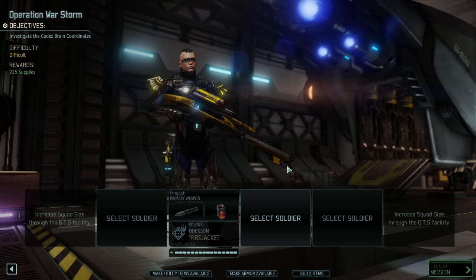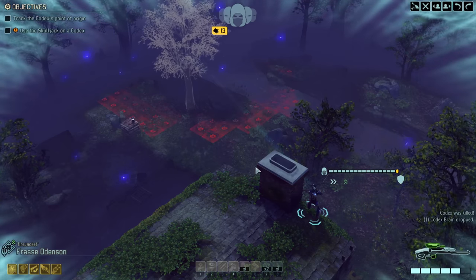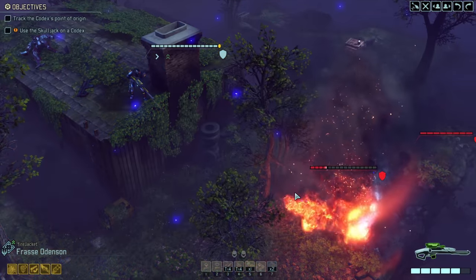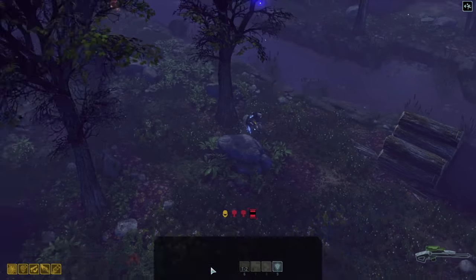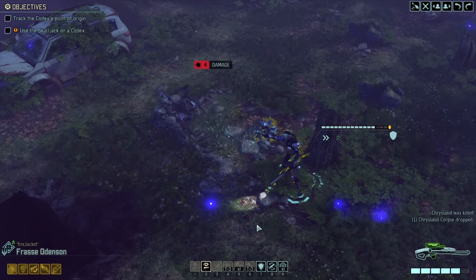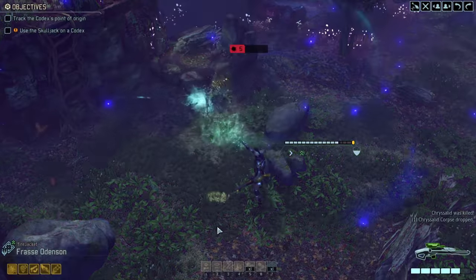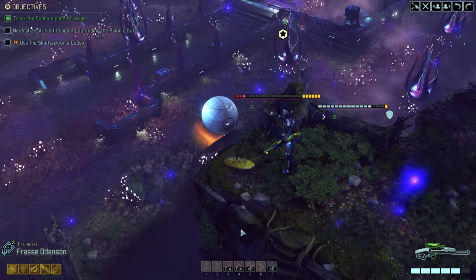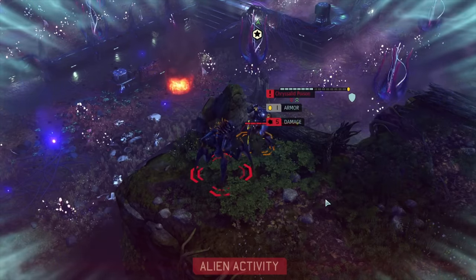Dr. Shen finishes the beautiful Icarus armour so we go into the story mission. We pick off a codex, test our new grenade setting an advent officer on fire, and use the armour's special ability - the Icarus Jump - to jump to any spot as a free action and avoid overwatch shots. Once we clear the first wave it's time for chrysalids, and we use the Icarus Jump to get back. We hold off the chrysalids with our attacks, reach a large structure where a Gatekeeper shows up, lob everything at it and pull it down. A cheeky chrysalid strikes us but we gun it down, ending the mission.